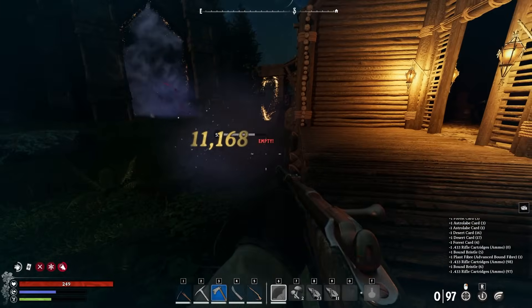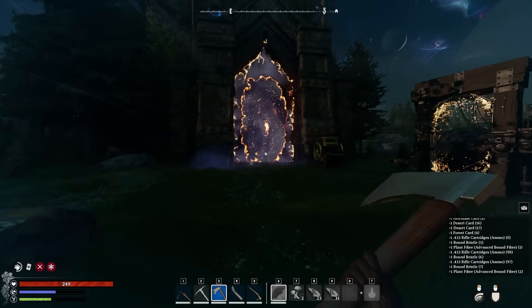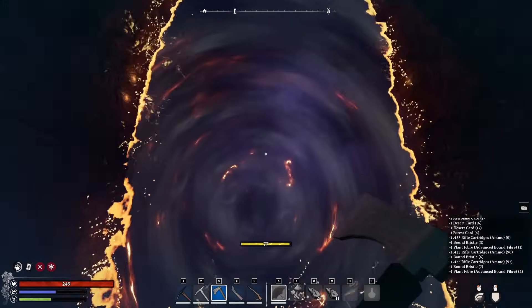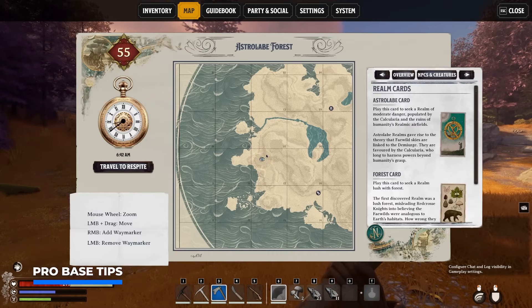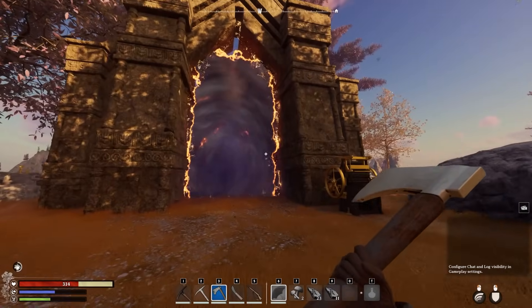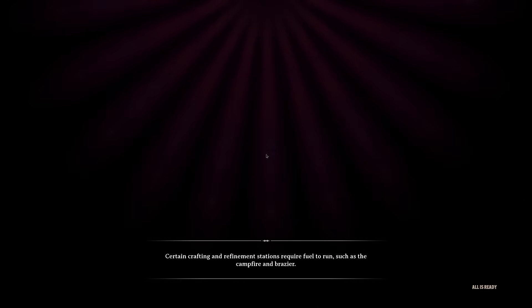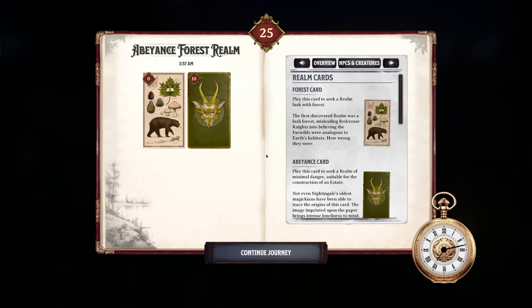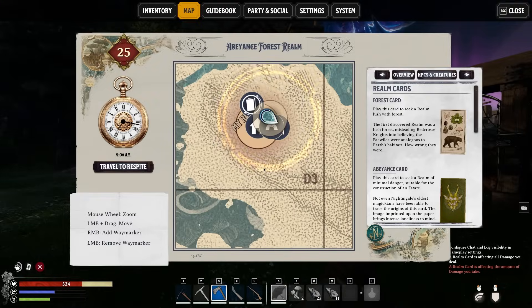Before you open up a portal, you want to be ready for battle because you will have to fight a couple of bad guys before you can travel to another realm. If we open up the map you can see we've arrived at an Astralable forest realm with an essence trader in the south and northeast. If you're not happy with this configuration, just get back into the portal, travel to your main realm, reset the portal, and spawn into a new world. Your main base should always be at an Abeyance realm as these allow the construction of an estate.